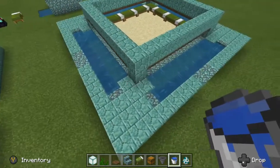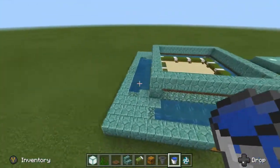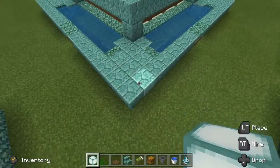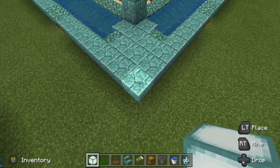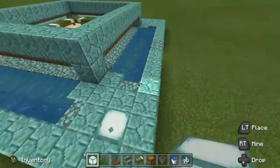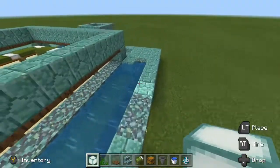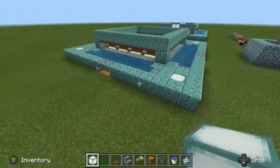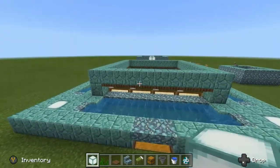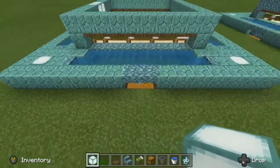So if you repeat that for the other three sides the farm will be complete. With all four sides complete you should have something that looks like this. Before we put the turtles in, I'd just like to do one final step which is to put the light sources in. On each corner you count in one and then place a light source, and then for the top you come in line with the double chest and fill those in with light sources.